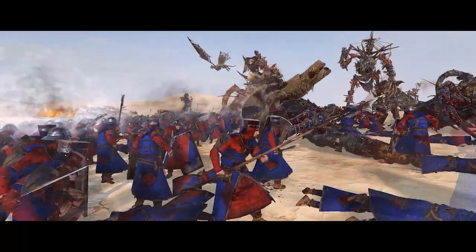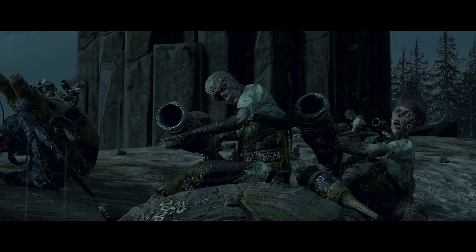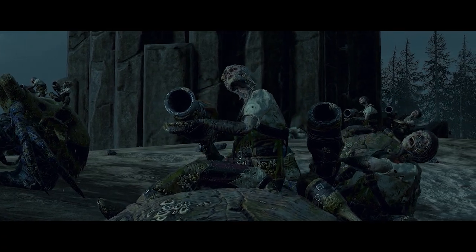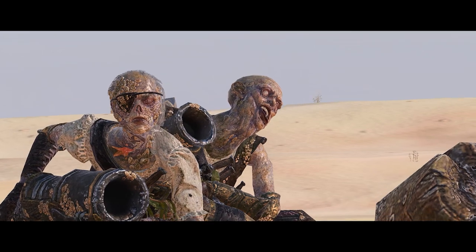Vampire Coast infantry aren't exactly the greatest — they're not renowned for their stiff backbone. So with the Prometheans, these armored crabs, they're perfect for fulfilling that bulwark role. They're able to hold the line and give it a solid spine. So you can play around that, keep your enemy at bay, and deliver cannon fire and musket fire — dealing punishment to them. They're there as a bulwark, basically.